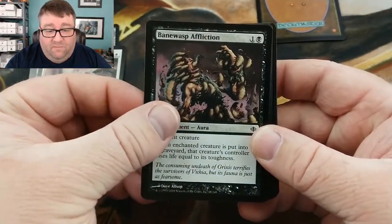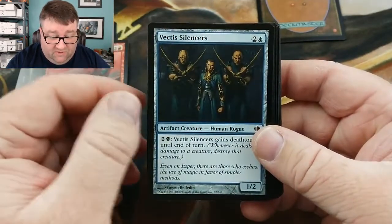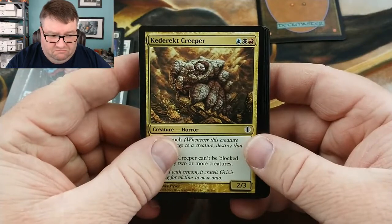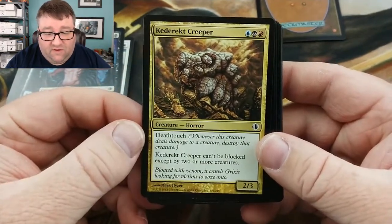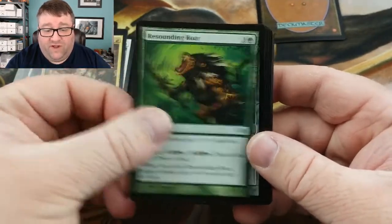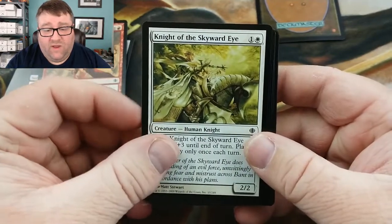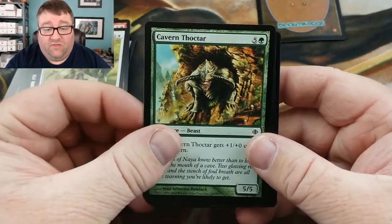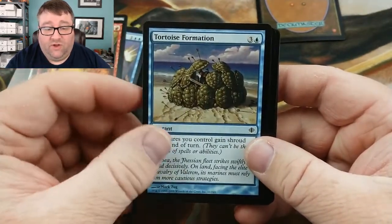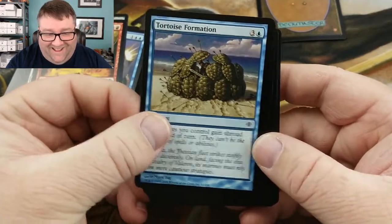We got Excommunicate — that was a good one. Resounding Silence. Death Reader. Caterach Creeper — what does that do? Death touch, can't be blocked by two or more creatures. That seems really good. Resounding Roar. Obelisk of Grixis. Resounding Scream. Bloodthorn Taunter. Night of the Skyward Eye. Cavern Thoktar. Cancel. Obelisk of Jund. Volcanic Submission. Tortoise Formation — for real — creatures you control gain shroud until end of turn. I like it. That's a cool looking card, I apologize for teasing y'all with that.